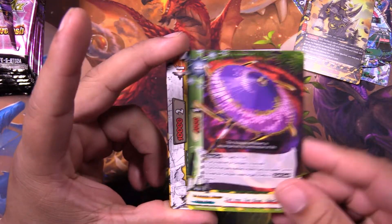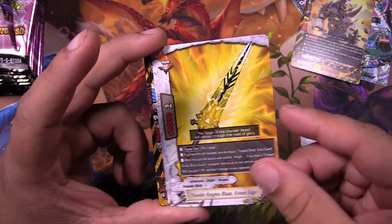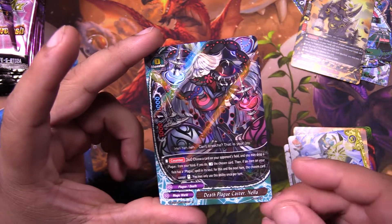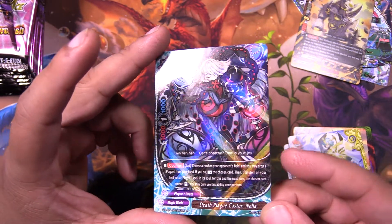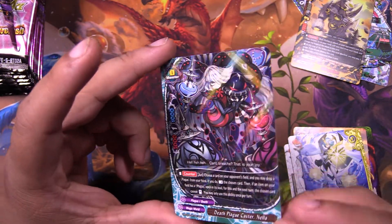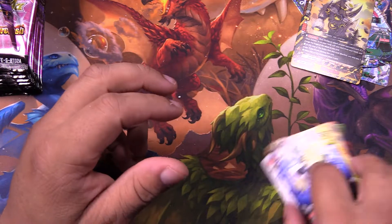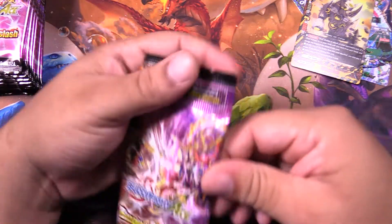Got another Violet Blades. Another Thunder Knight's Blade. The Rye Golem. Another Apocalypse Ray. And we got Death Plague Caster Nella. She's cute. She's really cute. Don't think she'll see play in my Plague deck, but let me know if you're playing Plague and you're throwing her in there.